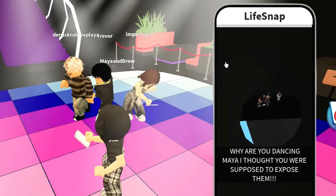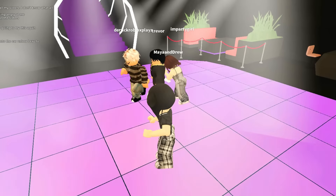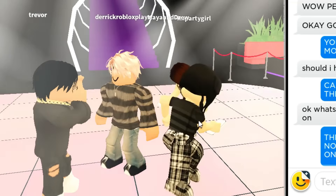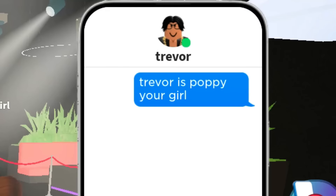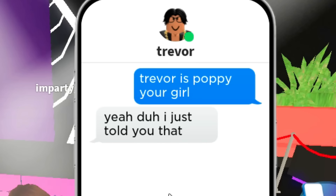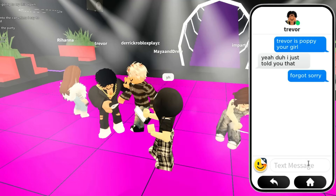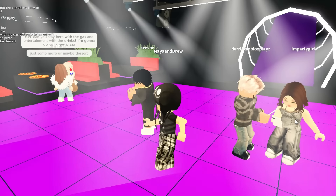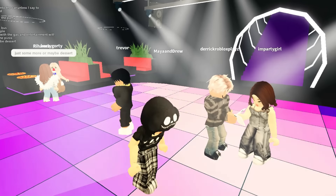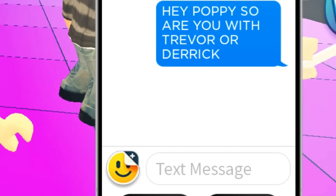We have to ask them some serious questions right now. Wait, why are you dancing? I thought you were supposed to expose them. We are! I just think he doesn't want to hear from you. Let's just cut to the chase — Trevor, is Poppy your girl? Yeah, guys, let's see his real response. Wait, yeah — 'I just told you that.' Okay guys, that does qualify as online dating. Am I right? Wait, why did they stop dancing? Why are they both on their phones? That's a lot of stuff. I honestly thought that he's kind of strange and she's kind of strange too. Poppy's kind of weird. Hey Poppy, so are you with Trevor or Derek?